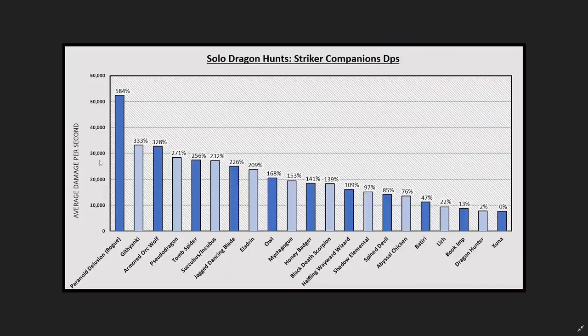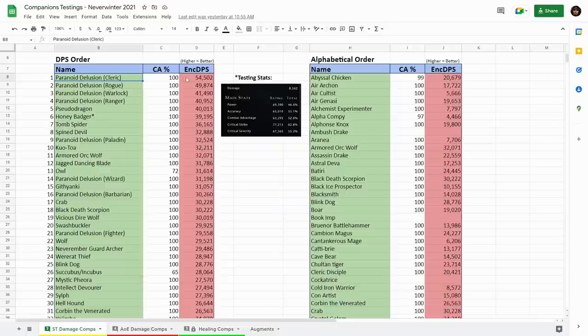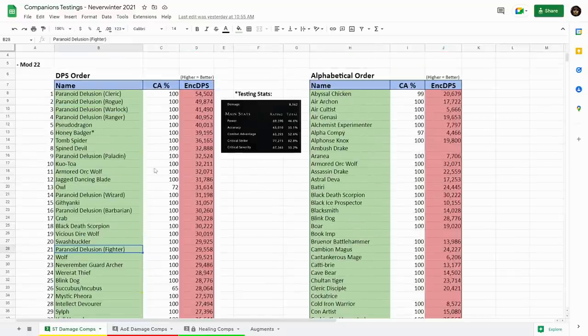Looking at the chart, these are the damage values for each companion. I have them based on a percentage of what Kisuna was dealing — Kisuna being the lowest damage output of all companions tested. The Paranoid Delusion is dealing 584% more damage than Kisuna. In second place we have the Githyanki. Keep in mind the Paranoid Delusion is on a rogue — on a cleric you'd get even higher encounter DPS from it, then it slowly goes down with the Warlock, Ranger, Paladin, Wizard, Barbarian, Fighter, and even the Bard, where they don't do as good damage as the Pseudodragon or the Githyanki.